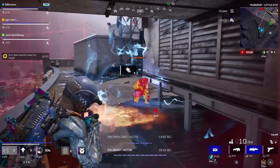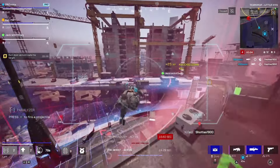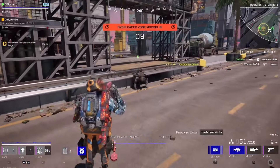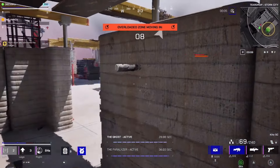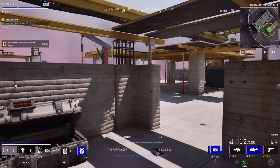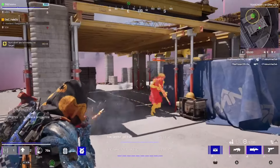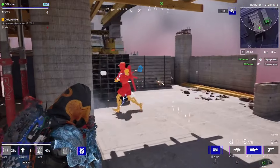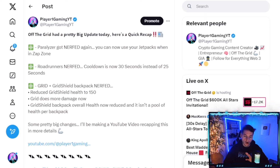The number one change is that they nerfed the Paralyzer again. It already got a huge nerf about three weeks ago, and this nerf is even bigger. The Paralyzer originally took three zaps to affect someone, then it was narrowed to one zap. If you hit someone directly they stay stuck for two seconds. Previously, being in the zap zone meant you could not use your jetpack to escape — now that debuff no longer applies to jetpacks, so you can simply jump out unless you're directly zapped. This is a massive nerf.